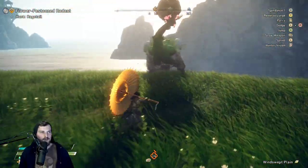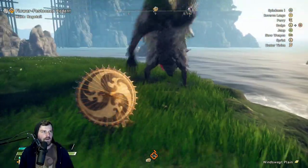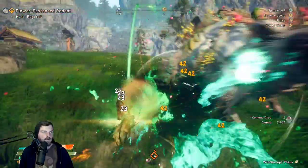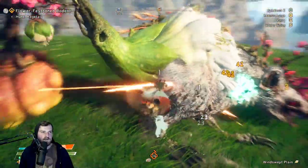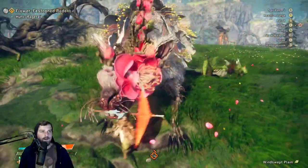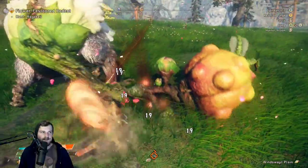You have this bar above the health bar which works kind of similar to the spirit gauge from Monster Hunter's longsword. The best way to fill it up is with these parries, and once it's filled up your basic attacks will hit multiple times and you also get a different moveset. I will say the timing on these parries is definitely not easy.